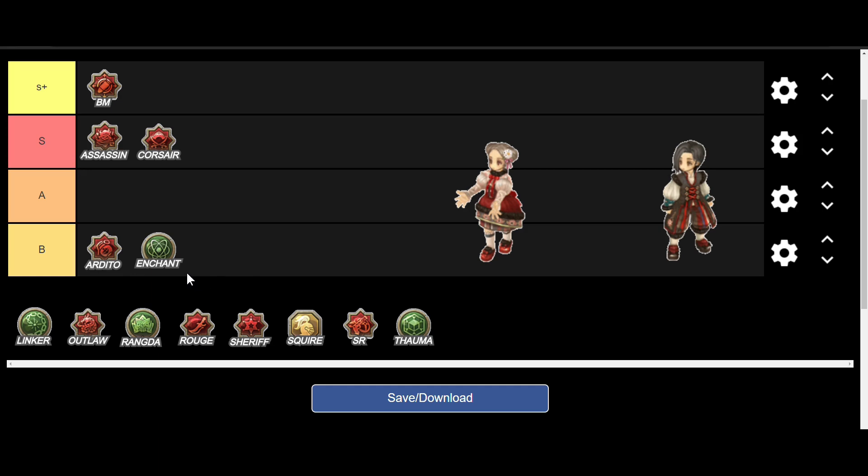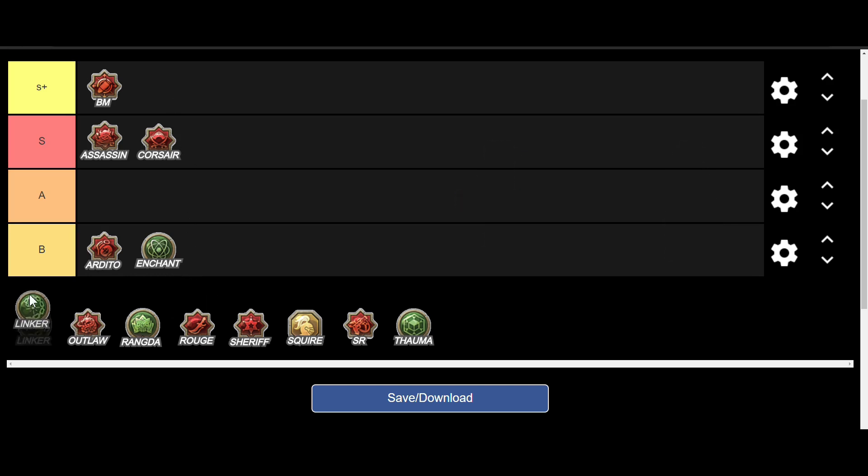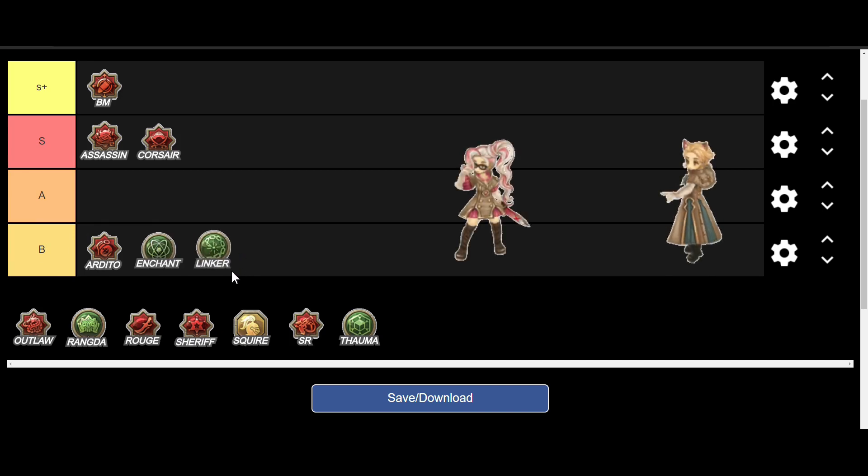This could be an A if you combine it with Corsair. The next class is Linker. In the past, Linker was chosen because it helps improve the build's AOE capabilities with the help of Joint Penalty. But with changes adding a single target skill and an art that changes how Joint Penalty works — making it increase single target damage and also heal you — Linker became one of the top classes to pick in Scout. We're putting Linker in S rank.